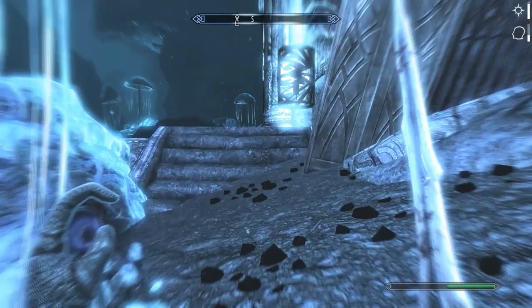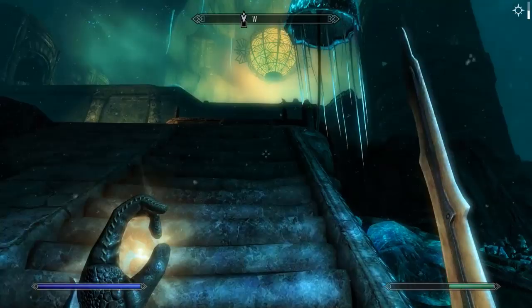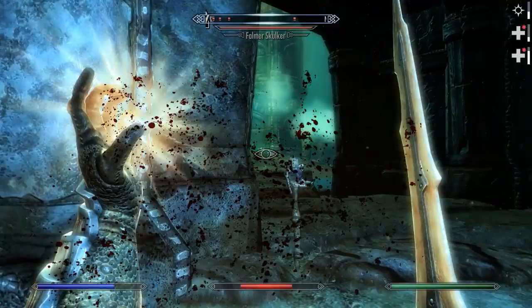After much walking I believe I have found where we need to go - boy was it a huge detour. This looks like the place and it is fortified to hell by the looks of things. Unless I'm very much mistaken, that is a Falmer up on the wall. We're gonna try and knock the bastard off! Come on, come back here, don't shoot me - die! I don't necessarily think the shout will kill him but boy was it amusing.